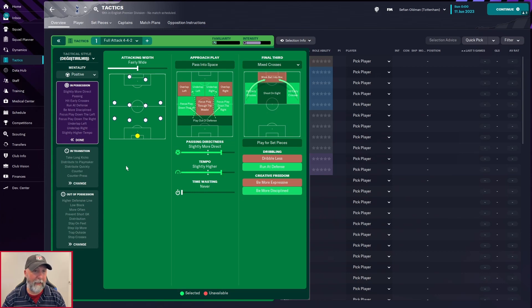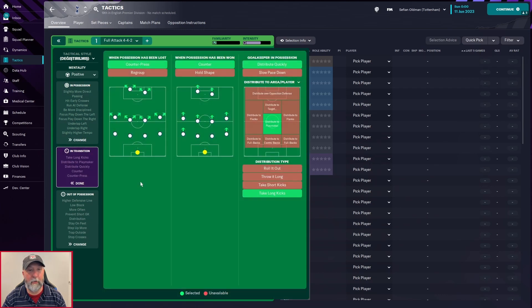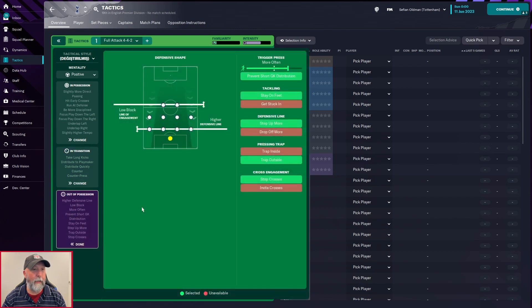In possession: attacking with a fairly wide approach, play is passed into space, underlap on left and right, focus play down left and right, passing directness slightly more direct, tempo slightly higher. Final third is mixed — crosses, hit early crosses, run at defence, be more disciplined. In transition: counter-press, counter, distribute quickly, distribute to the playmaker, take long kicks. Out of possession: low block, higher defensive line — interesting with everyone on attack — trigger press much more often, prevent goalkeeper distribution, stay on feet, step up more, trap offside or outside, stop crosses.